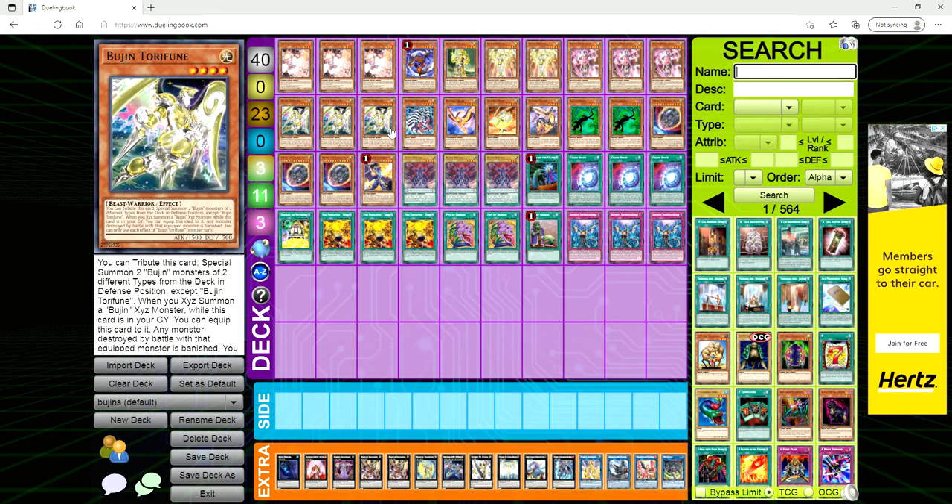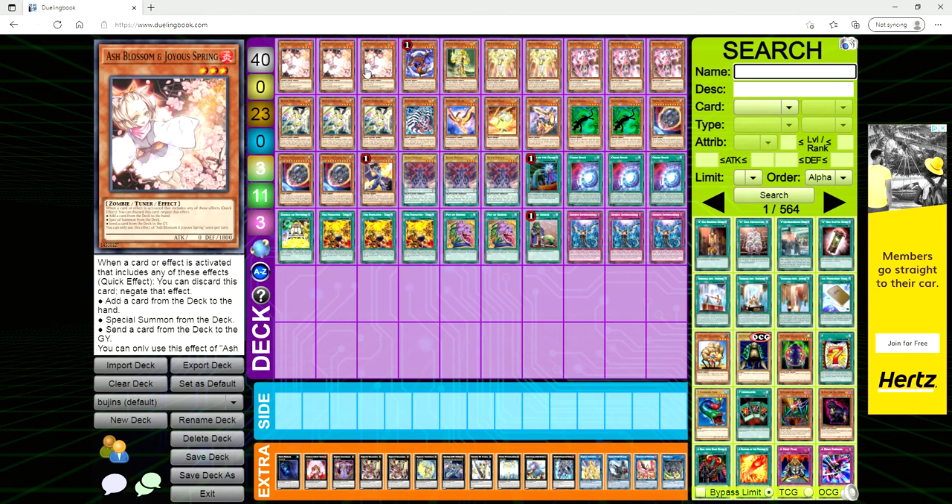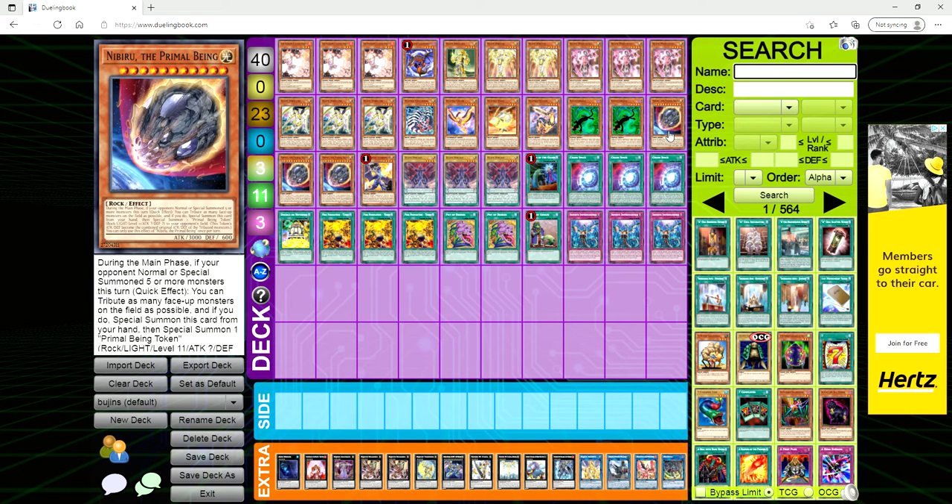This is a deck with the new support out of Lightning Overdrive. Bujin Torifun number one is cheap — like pennies on the dollar — and this thing is basically a Rescue Cat. If you give a deck a Rescue Cat it's at least got to be somewhat viable, right? For the hand traps, we're playing triple Ash Blossom and triple Nibiru.